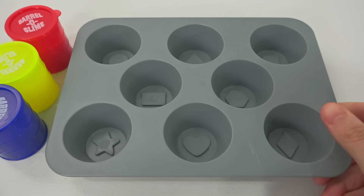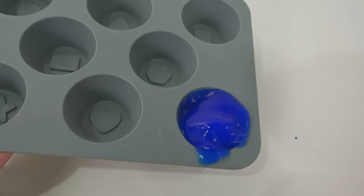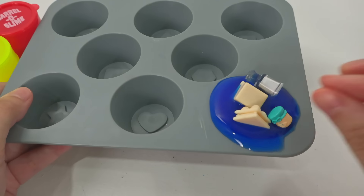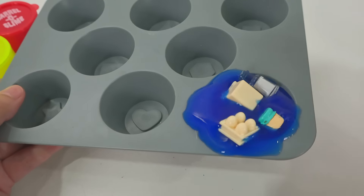Here comes the fun part! This blue slime will help us bake Toad's cupcake! So cool! Let's pour it right here! Now I'll pour all of Toad's ingredients! There you go! Should I put the fish in there? No, Toad! I don't think that's a good idea! And done! Perfect!